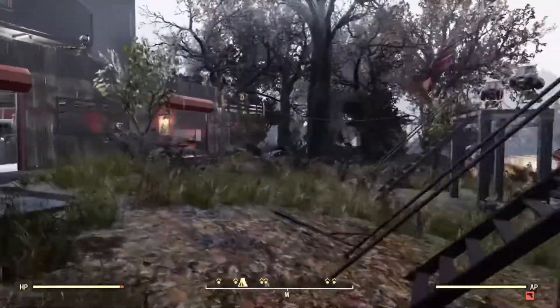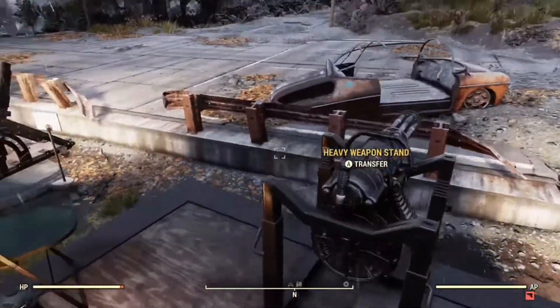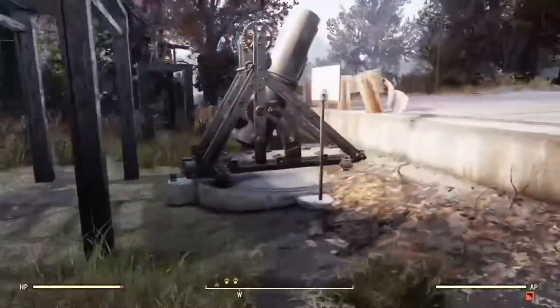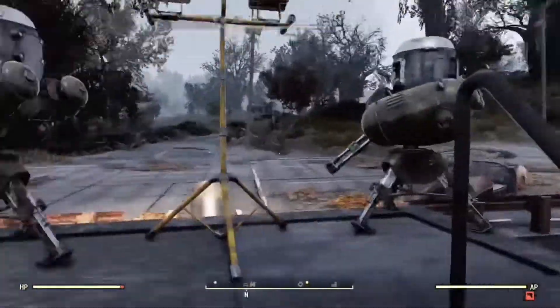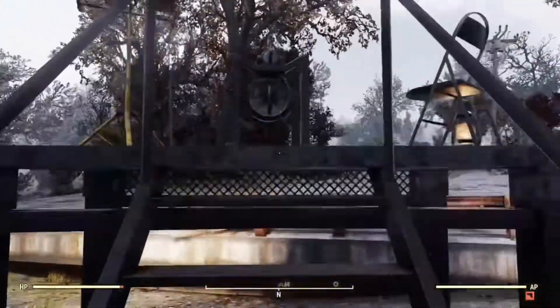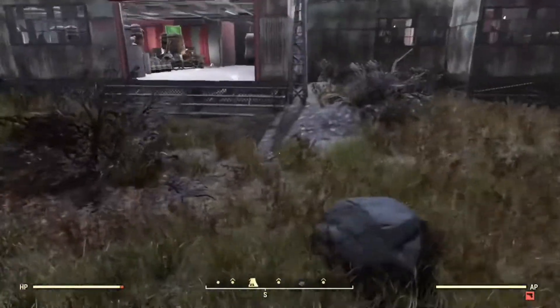I'm going to start off by showing you the guard post at the front of the camp. As you can see up here, I've got a mini gun on top of a weapon rack either side of this middle guard post, with two turrets on. Turrets take a lot of budget, so I just went with the two weapons on the racks to give it a turret sort of vibe still. There are also chairs there for the stormtroopers to sit down.